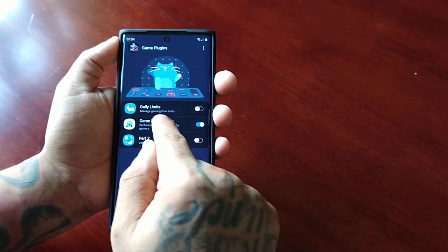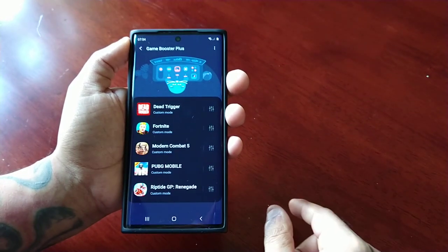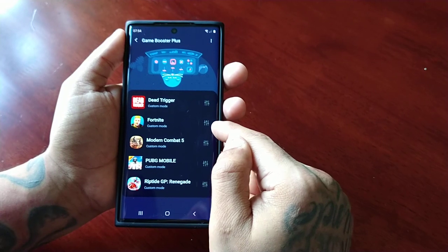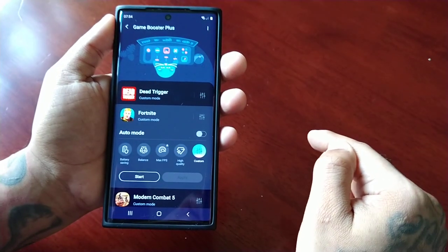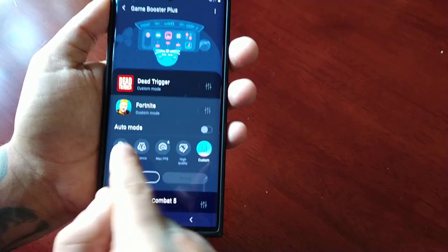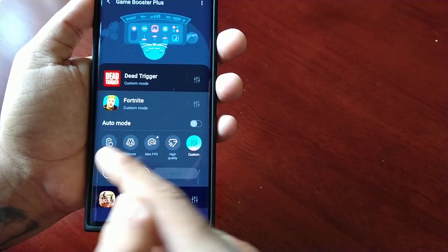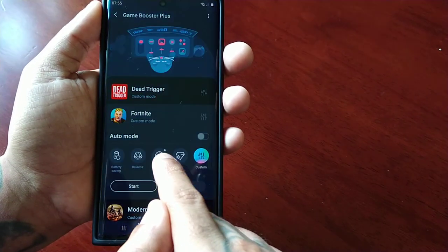I'm just going to turn that on and go into it. Here you will see a list of all your installed games. So if you like to play Fortnite like me, you can select this little equaliser option. We have auto mode, we have battery saving mode — so if you want to save battery life you can select that. We have a balance option, which is a balance between your battery and your performance.